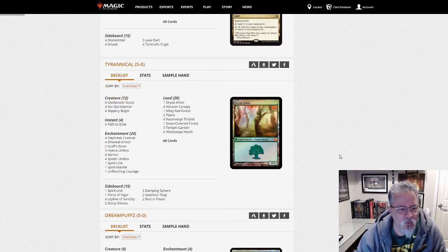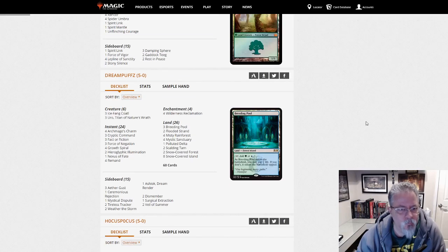Tyrannical with Bogles. We've got an Unflinching Courage. I don't see anything too unusual — 1 Dryad Arbor, 2 Gaddock Teague in the side. That's pretty standard. Yep, good old Bogles.